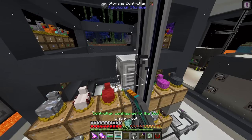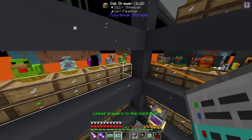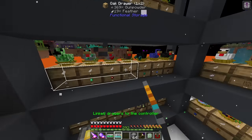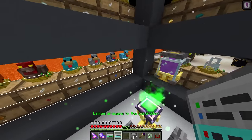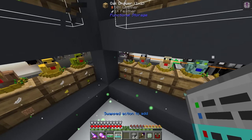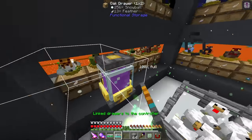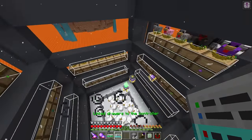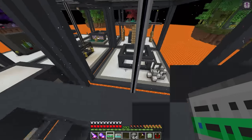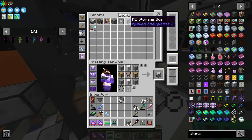I want to place a controller right here, then use the configuration card - the linking tool - to link all of these drawers to this connection. It looks like it reaches all the way over here just fine. Remove drawers from controllers, add - there we go. We may have accidentally disconnected one, but there we go - all of them are hooked together. I can lock all these drawers by simply clicking once.